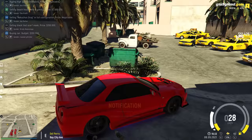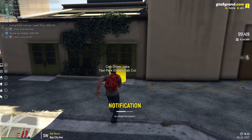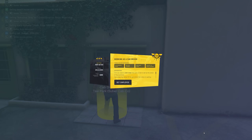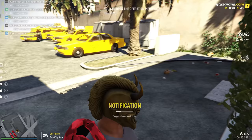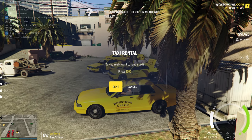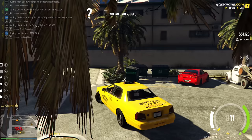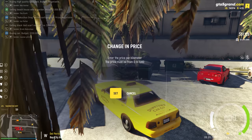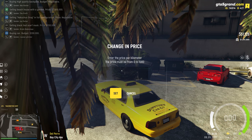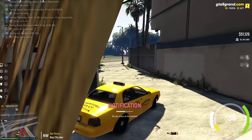We've arrived at the taxi station. I park and lock my car and get employed as a cab driver. You have to rent a taxi for three hundred dollars upfront, but you end up making a lot of money from it. I click rent, start the engine, then press J to change the price per kilometer from one hundred to three hundred dollars and click set. Now I just wait for orders to come in.